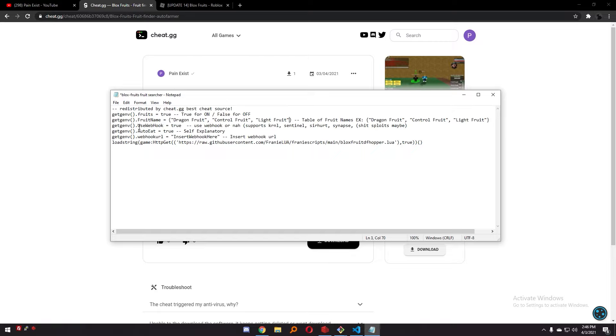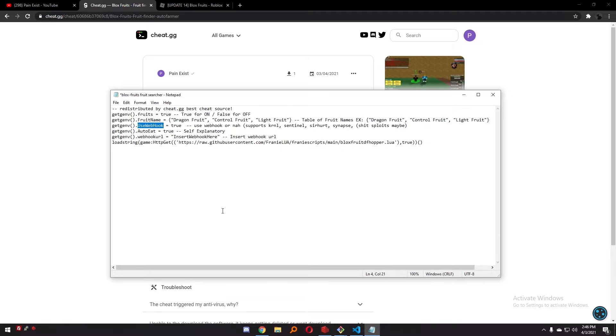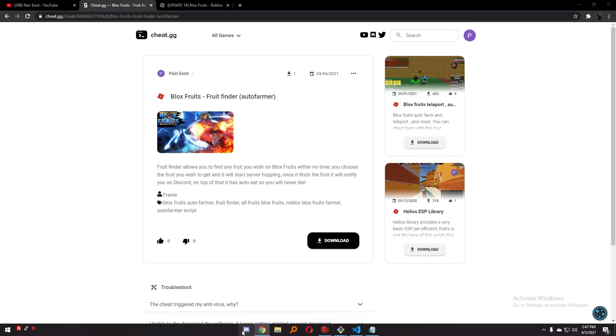Next, it will ask you if you want to use a webhook. A lot of you may not know what a webhook is if you don't do any development — this is to do with Discord. Basically, all this is saying is: do you want to get notified on Discord when the script does find a fruit? If you set that to true, then it will notify you. There's also auto-eat, which is self-explanatory — it just automatically eats the fruit.